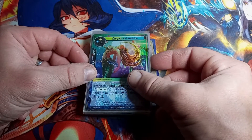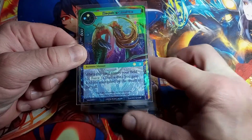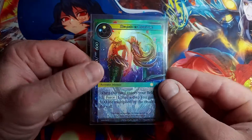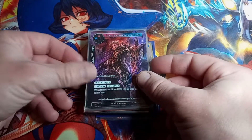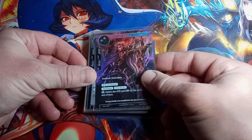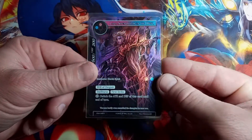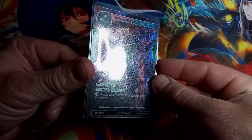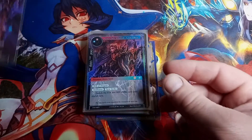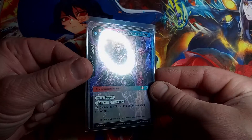Mermaid of Life Giving — nice card. RDE is the set, common, straight hollow. Oh look at this one — Lars Swordsman of the Dusk! ENW is the set, rare, full art textured hollow. Look at that texture — really good texture, huh? That's a hit! Same card without the texture — see that.